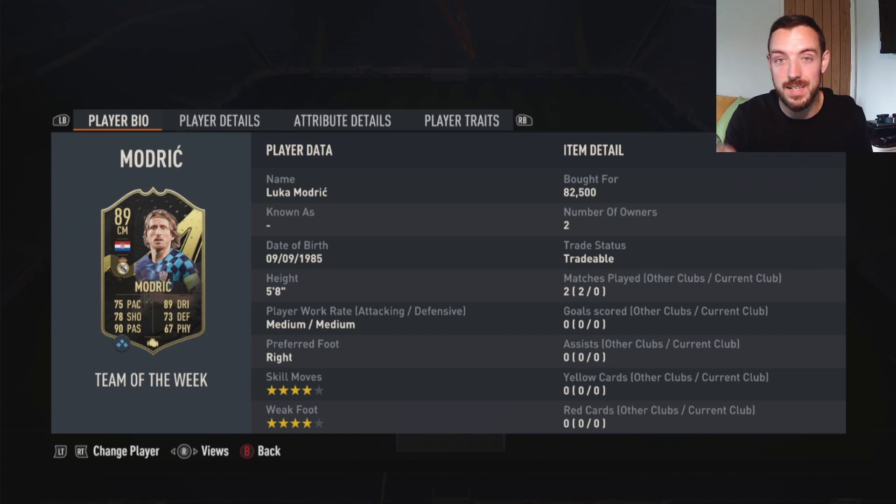He's 5'8", medium/medium work rates, which is ideal actually. I don't really want him moving too much in the midfield - I kind of want him to just sit in there, be in that player, but always available and always passing the ball on. He's right-footed, four-star skills, four-star weak foot, so that's also great. If he's in sticky situations, he can use both feet and do a bit of a skill if needed.